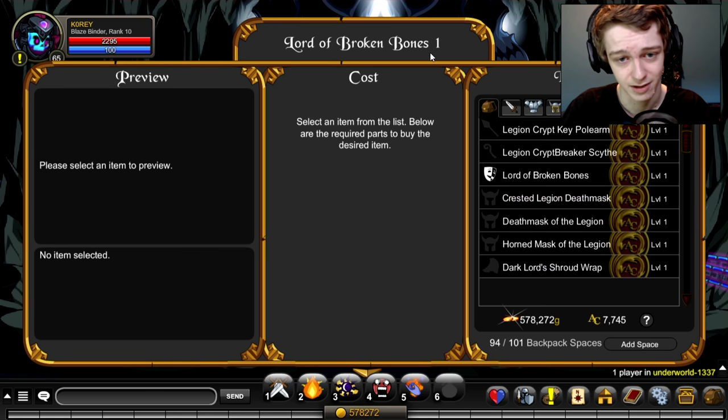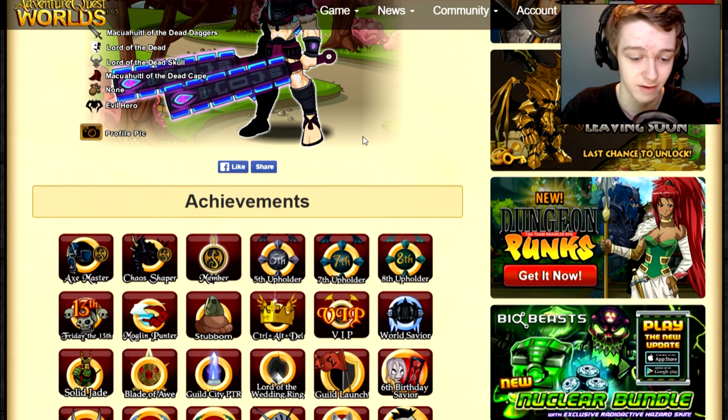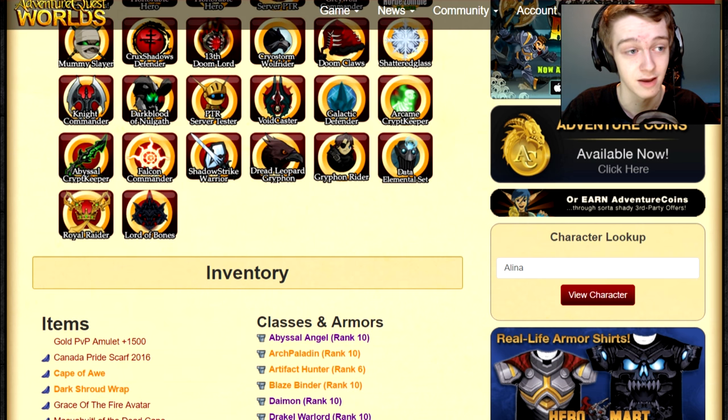So if you have the lower tier package — the $10 one — you can access this shop. You can look in the shop, but you can't buy anything unless you actually have the $10 package. You can check if you have it by going to your character page, where you'll have the Lord of Bones badge. That's what the badge looks like for people that are curious.